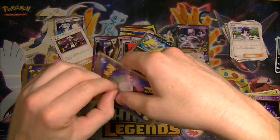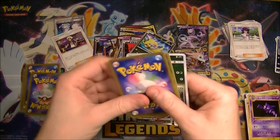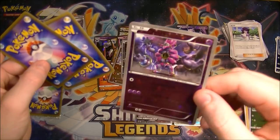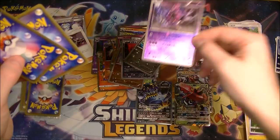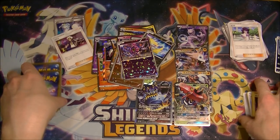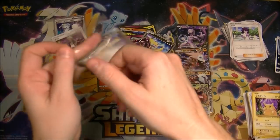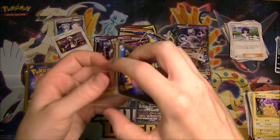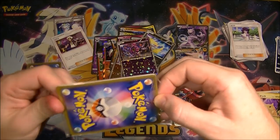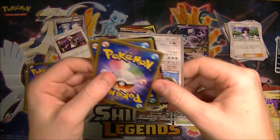All right, I'm on the home stretch — not too many left. We got a Hoopa — a shiny Hoopa. All these glittery ones are from the Best of XY set. Every pack had like two shiny cards with that reverse effect with the stars on it. Some of them were actually worth a couple of bucks, but the hype has kind of died down a bit now.